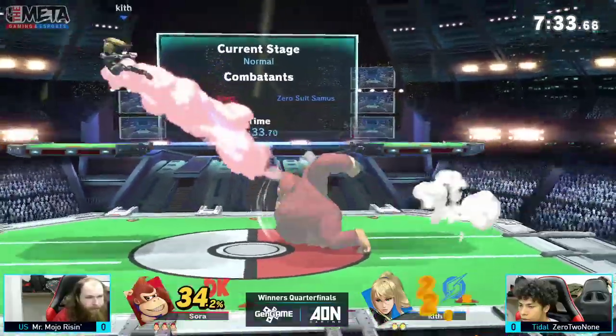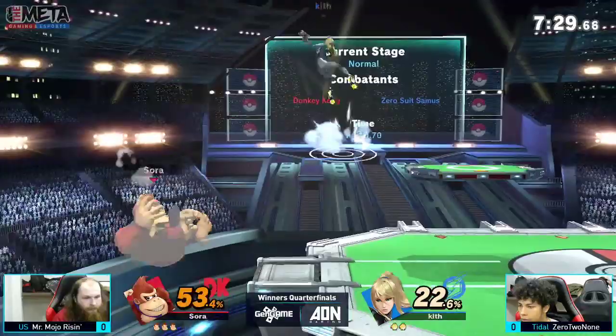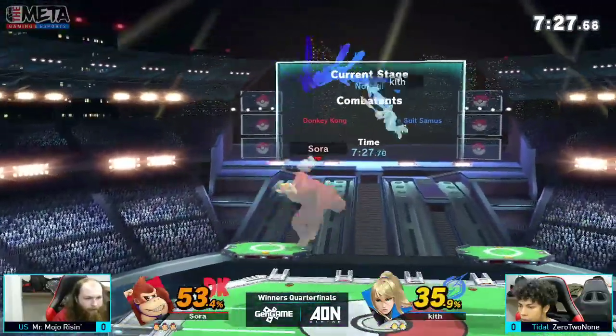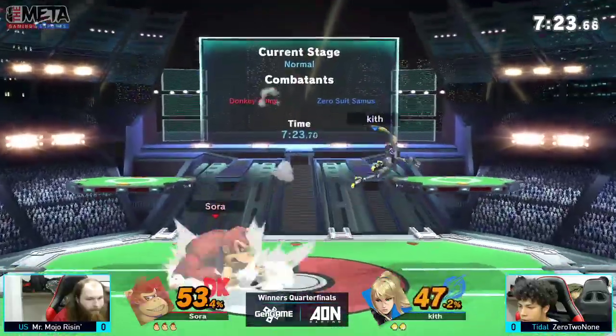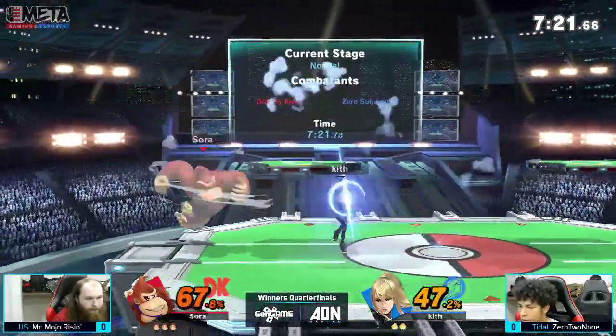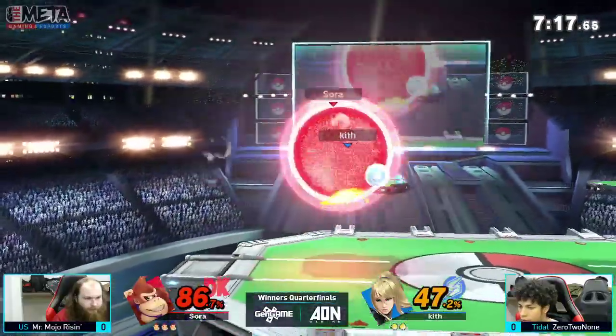Last week when these two played at Orion, Mojo was able to clutch it out 3-2 against ZTN. Was it a reverse 3-0? No, it was just back and forth. Good stuff to Mojo back then, but this is now — and ZTN going with the surprise Zero Suit Samus pick.